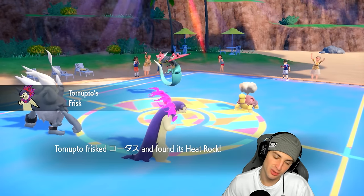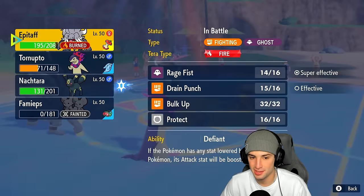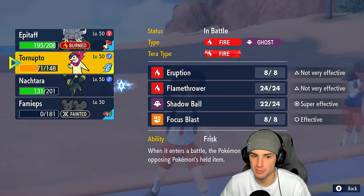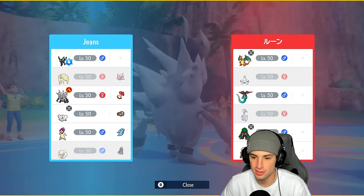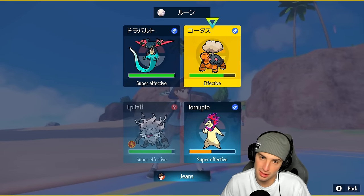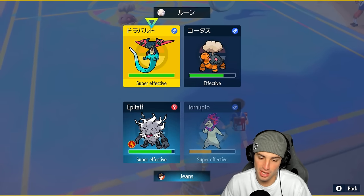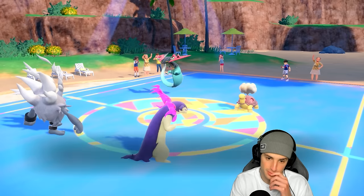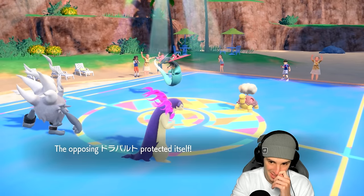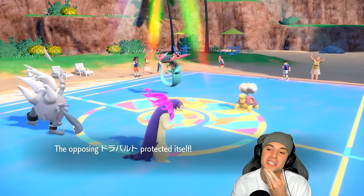Their final Pokemon is Dragapult. Do I outspeed with Choice Scarf? Hopefully I do — Dragapult is around 200 speed, so I should outspeed. The real question is whether they used Tera. They haven't used Tera yet — that's the scary part. I'm going to Rage Fist and double down onto Dragapult. He Protects though — come on. I think he's going to try to slow me down with Rock Tomb.